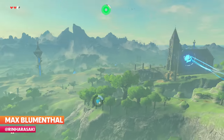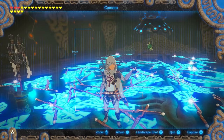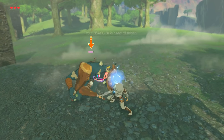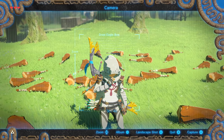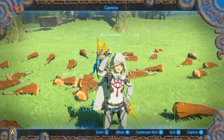Over the past 5 years, Breath of the Wild has been broken apart pretty thoroughly by players with constant discoveries of new glitches. One of the most sought after by far is weapon duplication. With the addition of the weapon durability system that Nintendo implemented — causing weapons to break easily — players have wanted this glitch more than ever, and we've achieved it. But just how many ways are there to do this?